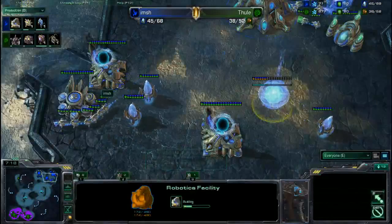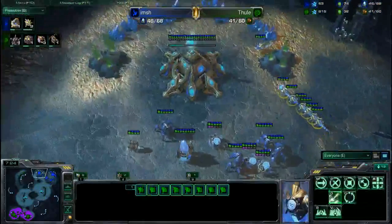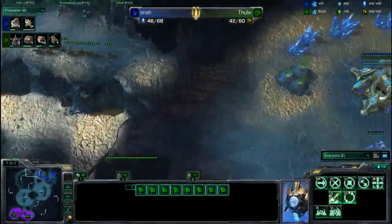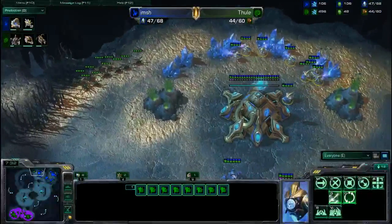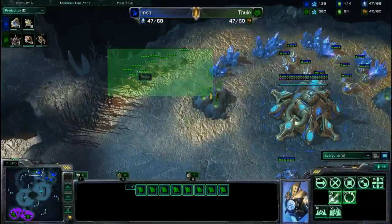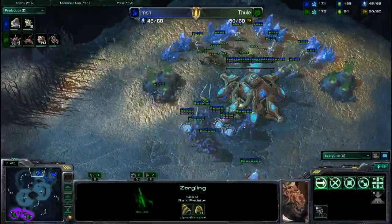The Overlord in Pre-Tumor Space was actually killed — it did not scout and see the new Nexus on the natural. Having only seen two gateways and a ton of pylons, I think it's a fair assumption for him. It does make the transition a ton of probes — I think it may be too many probes. Eight probes transferred over from the main to the natural might be too much of a transition.